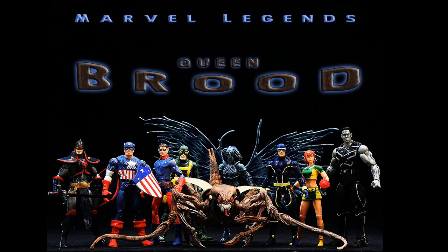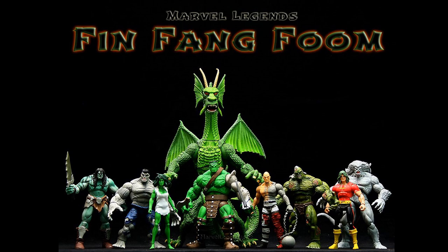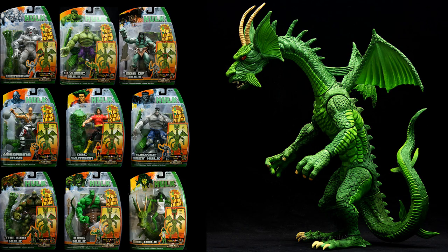Then you had the Queen Brood build-a-figure. Again no variants in this wave except for Hydra and Marvel Girl, and again you get another X3 figure in this wave with Colossus. Then the Fing Fang Foom build-a-figure wave — the only variant in this one was the green Hulk or classic Hulk, which is a variant of the gray Hulk. They were planning on doing more but just didn't.